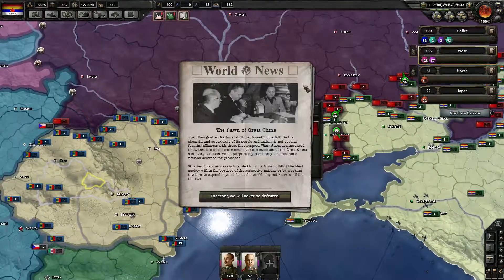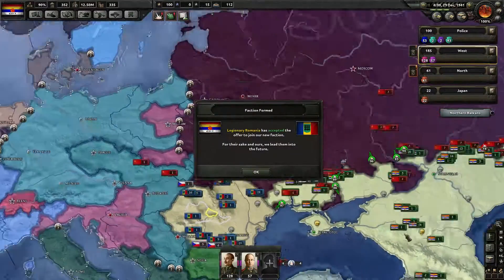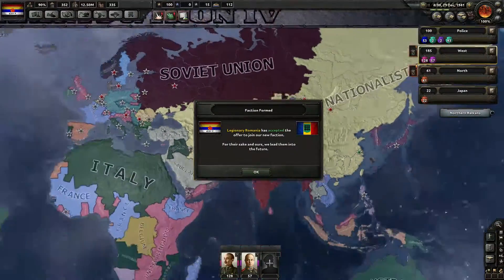Even more organized nationalist China, famed for its strength and superiority of its people and nation, is not beyond forming alliances with those they respect. Wang Jingwei announced today that the final agreement has been made about the Great China military coalition, which purportedly has room only for honorable nations. Whether this greatness is intended to come from building an ideal society within their borders or by working together to expand them, the world might not know until it's too late.